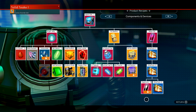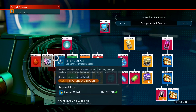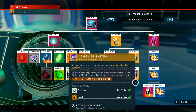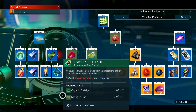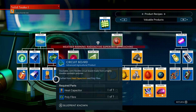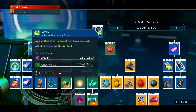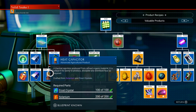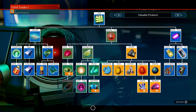Now I can choose which recipe I want to learn — there's a whole bunch of different things you can do. I can learn how to make tetra-cobalt, and all the ones that have a level one marker are the ones I don't have yet. The other ones I've already learned. You can look at the tree and understand what you need: for example, you're going to need a heat capacitor and polyfiber to make a circuit board. So you can look at the tree and know these are the things I need to learn in order to get all the way down.